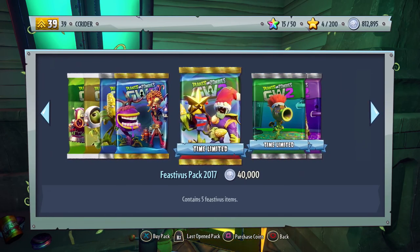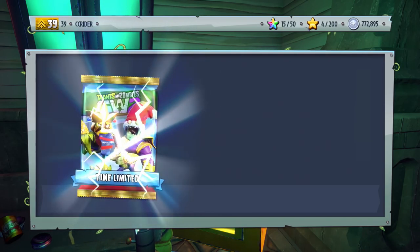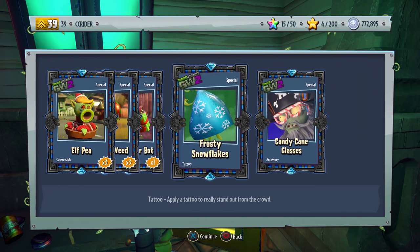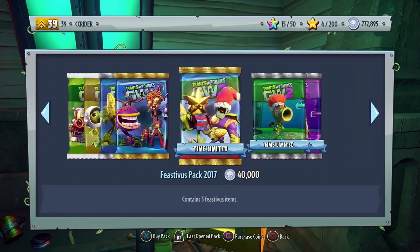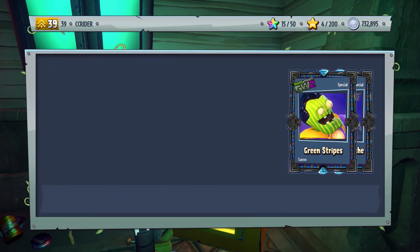These items are different from the 2016 Feastivus. There was a 2016 Feastivus pack available throughout Feastivus, but it's a little too late to get it now — maybe next year. Frosty Snowflakes for the Rose, and the Candy Cane Glasses for the Captain Deadbeard. I'm pretty sure I got every single Feastivus item last year, so I don't really have to worry about that too much.